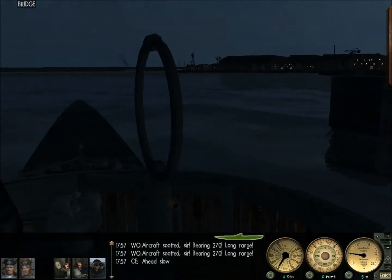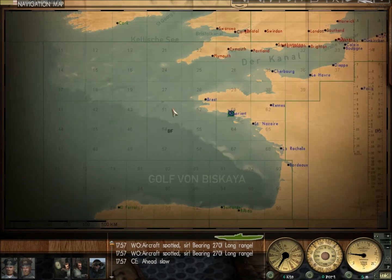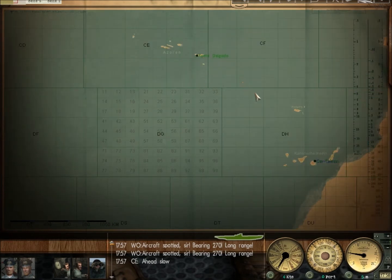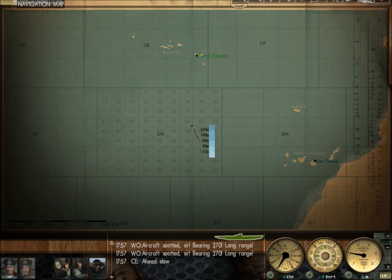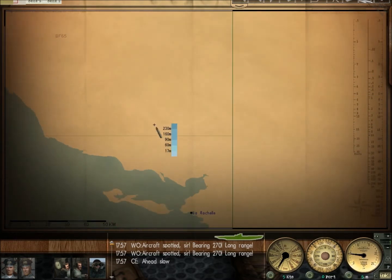We're leaving port and heading to DG-65, which can be found down here — just south of Punta de la Gata. Why the hell would they send me way down there? Anyway, we'll make a mark there and patrol the easternmost part of that area. First thing we need to do: get out of port.